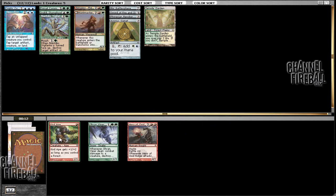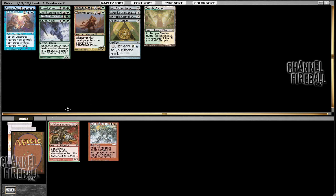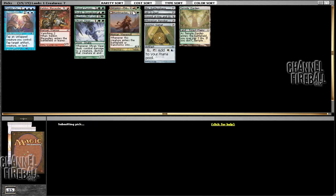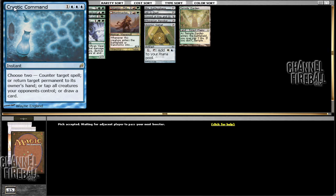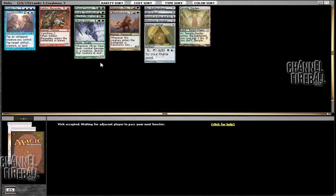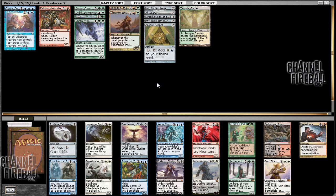I guess we can take an Oran-Rief Viper. There is green-red stuff — Keldron Runner, and Price of Progress. I definitely like playing with non-basic lands and all those wheels, which is sort of cute. Unfortunately it doesn't seem like we're going to have too much blue, which is going to make playing Cryptic Command worse. I certainly wish I had the Simic Signet now — I still used the Azorius Signet because it was not apparently open at all.